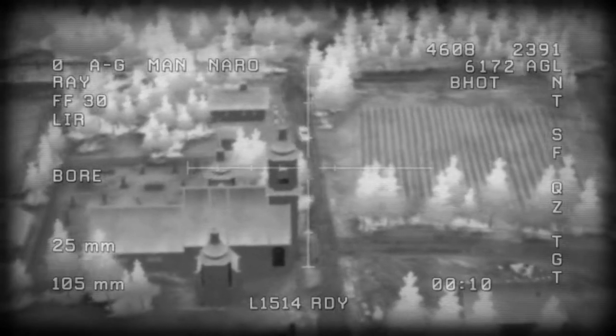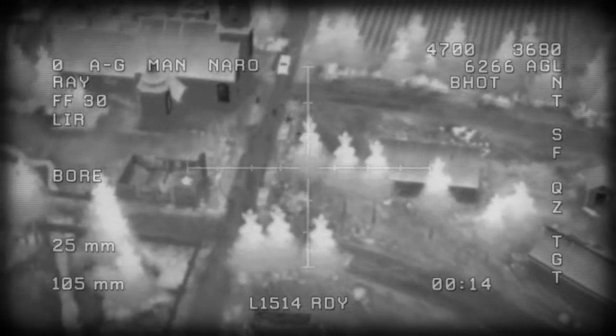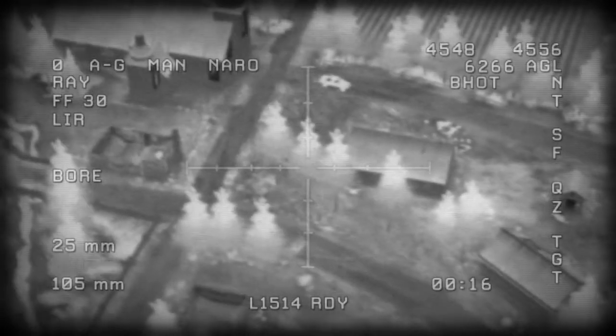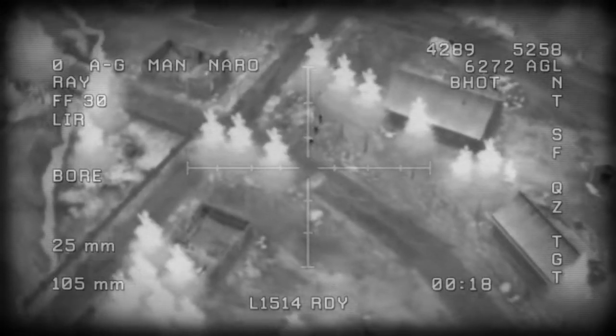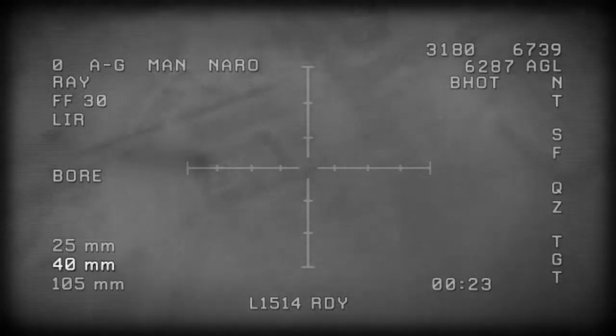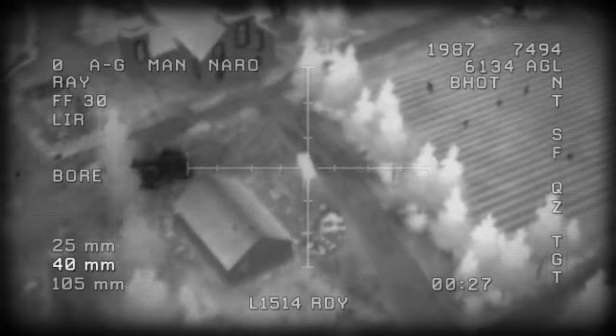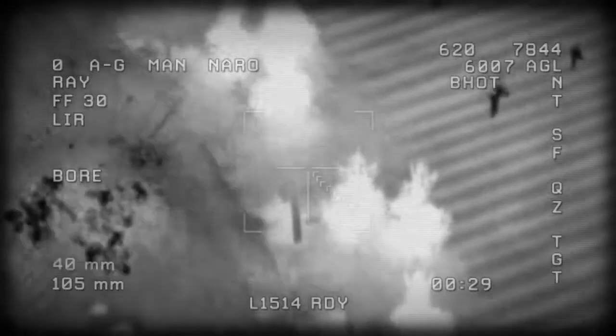One of the vehicles is moving right now. Personnel coming out of the church. We have armed personnel approaching from the church. Request permission to engage. Copy. You are cleared to engage the moving vehicle and any personnel around you see. Affirmative. Crew, you are cleared to engage, but do not fire on the church.